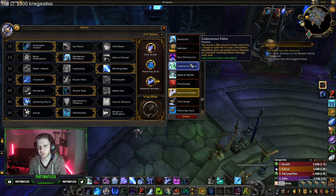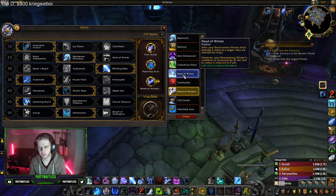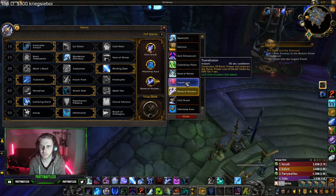Cavitus Pillar: useful if you're playing against casters with huge hits like Full Moon, or last season against Mage Lock spamming Greater Pyroblast and Chaos Bolts — but I haven't used it this season at all. Dead of Winter is bad. Transfusion is just another defensive; I haven't used it once this season, so it's not that useful in my opinion.